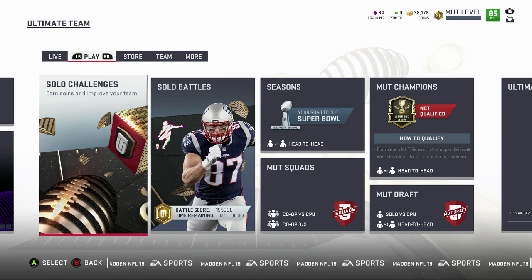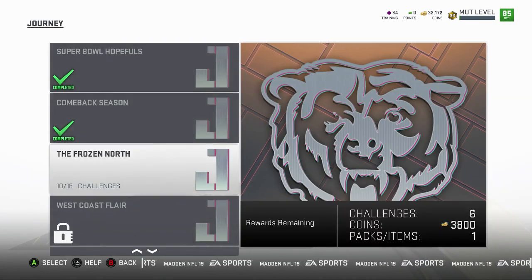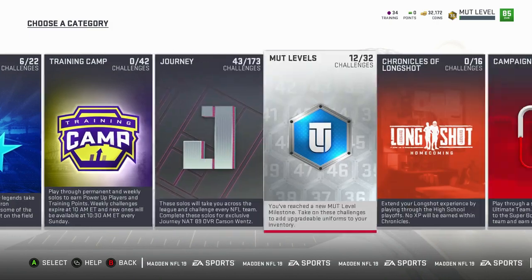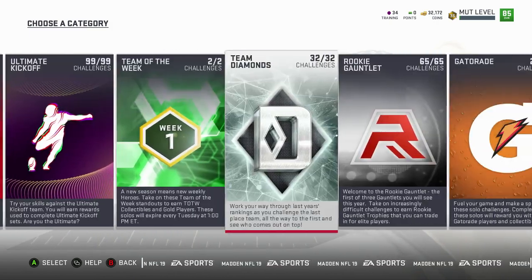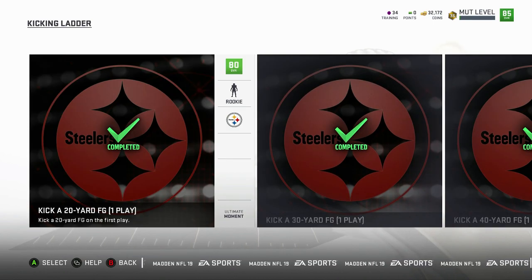First off, this is what everyone's going to show you. They're going to say you can go to the rookie gauntlet kicking ladder. You can do this — kick a 20-yard field goal, go in there, kick it, and you get 90 XP for the double XP weekend. And that's good XP, but that does nothing towards your offensive or defensive objectives.